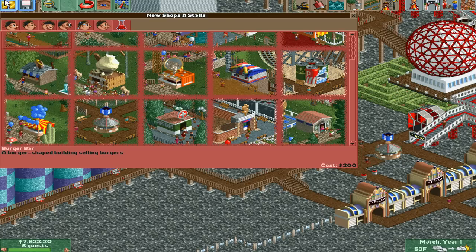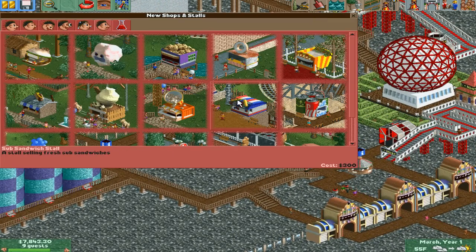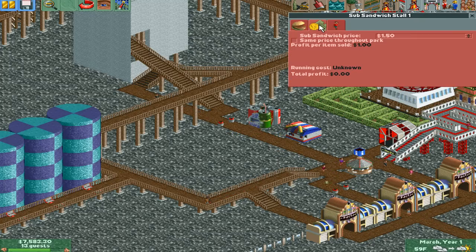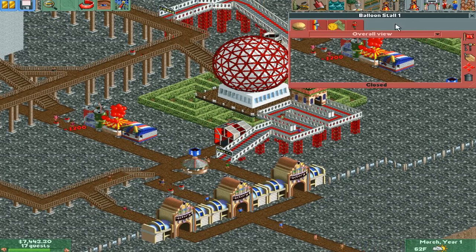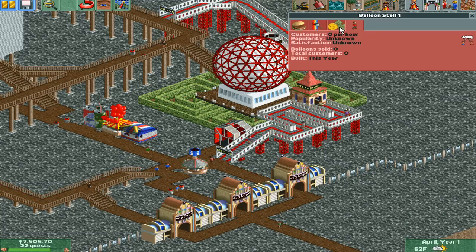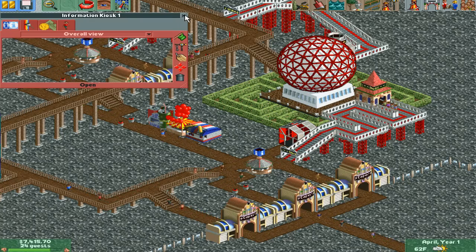I think I also need to add a food stall. I'll start with a Subway sandwich stall to keep everyone healthy. I'll leave one space in between and put a souvenir stand — some balloons so people can purchase balloons. Balloons and umbrellas don't look good when you make them dark red, so I'm going to keep them as bright red. I also paused the game by accident — silly me. Now I have everything opened up.